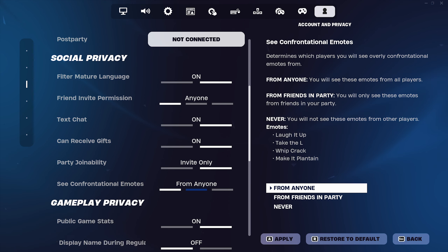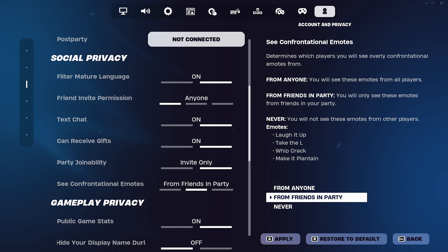The first option is 'From Anyone' — that means anyone who does these emotes, you'll be able to see them. This applies in the battle royale game, in any creative match, in anything. If you change it to 'Only Friends,' that means anyone besides your friends list who does it, you will not be able to see them — they'll just do some random emote or you won't even see them do a single emote.